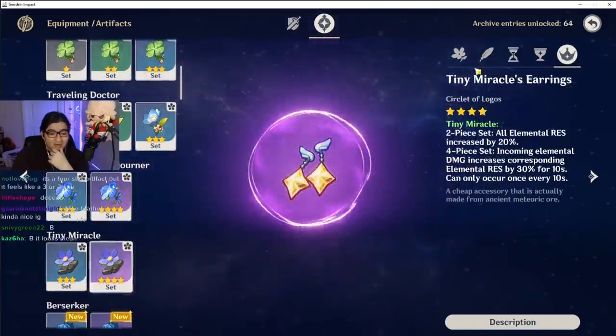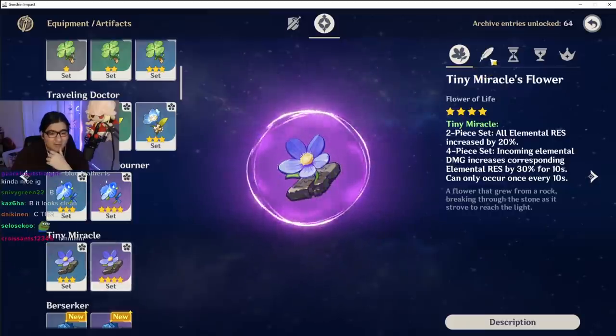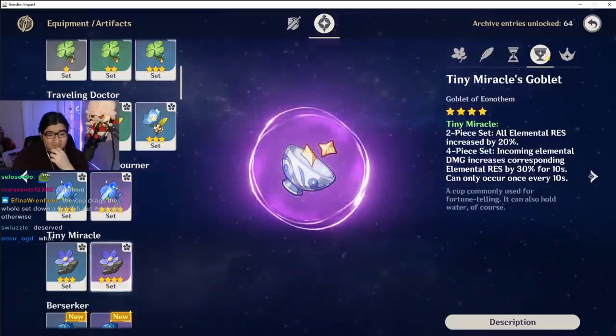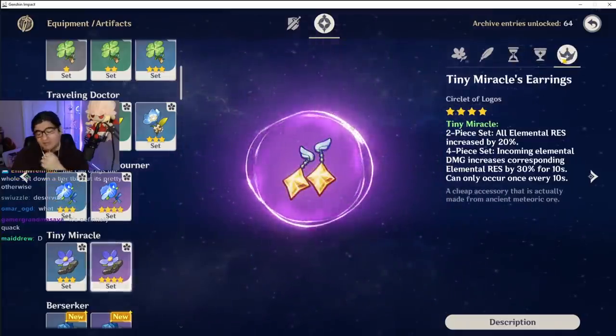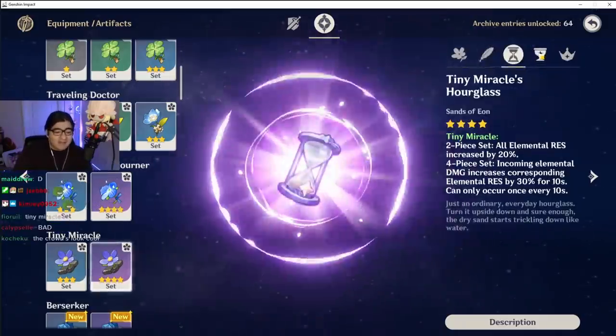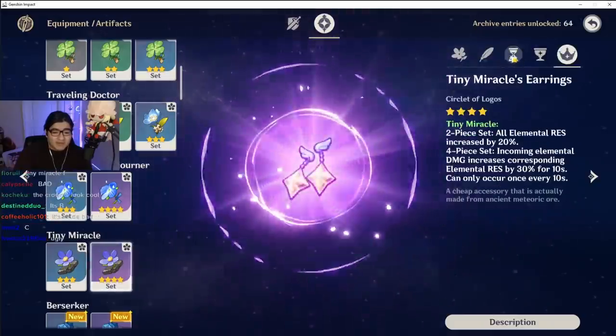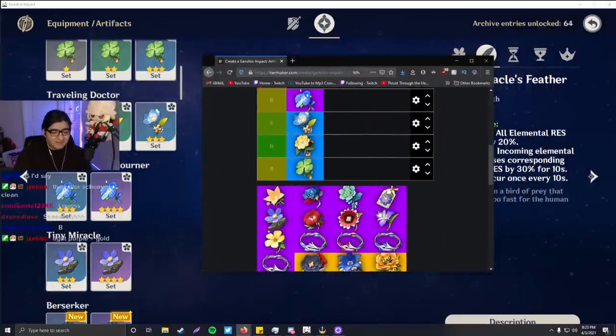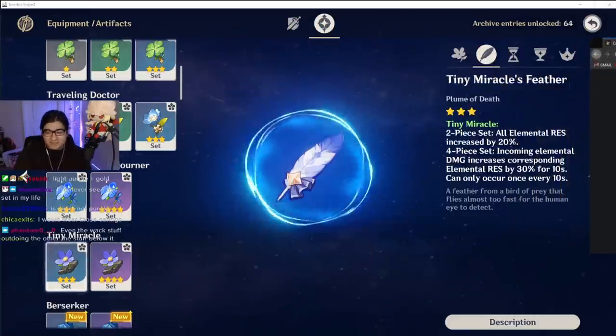Tiny Miracle. Oh no — terrible. Looks nice. Looks okay. I like these ones. I only like three things — these three things right here. I like purple. Put it in C tier. C tier is basic, nothing crazy.